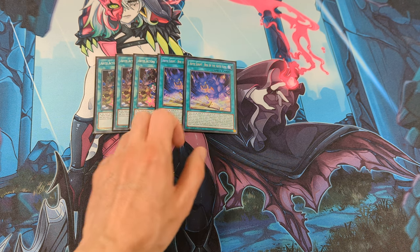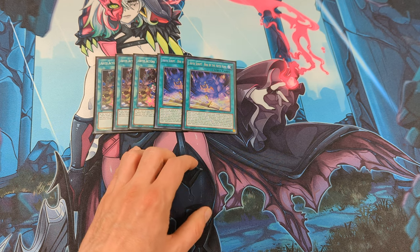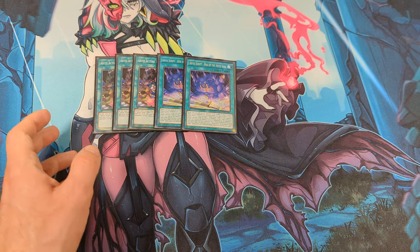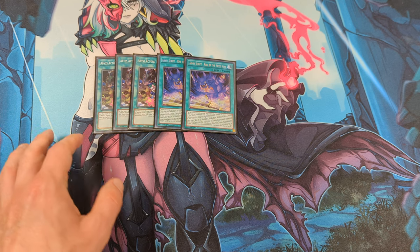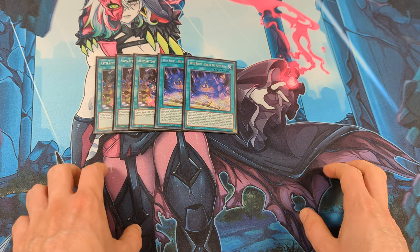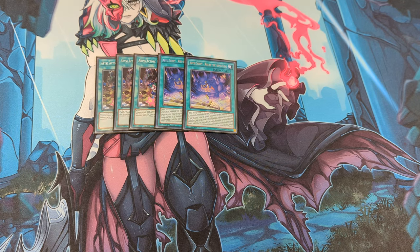Next, 2 Abyscript: Rise of the Abysking. With this card you can pop your opponent's cards up to the number of Attack Position Abysector Monsters. Most of the time you have a bunch of them on the field so you can clear your opponent's whole board. So this is also a really good boardbreaker.